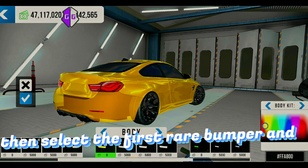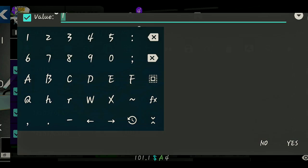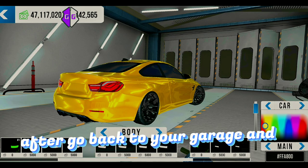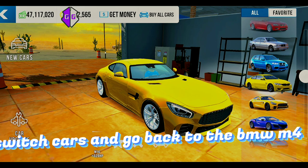Then select the first rear bumper and edit it to one. Then buy the bumper. After that, go back to your garage and switch cars, then go back to the BMW M4.